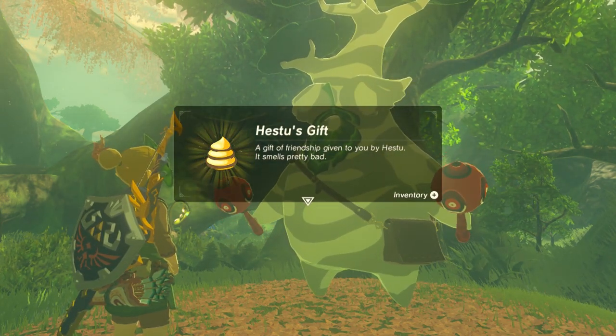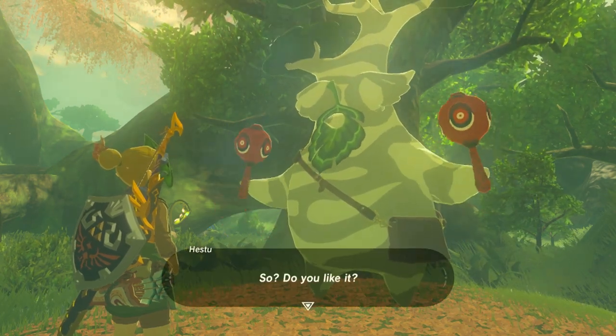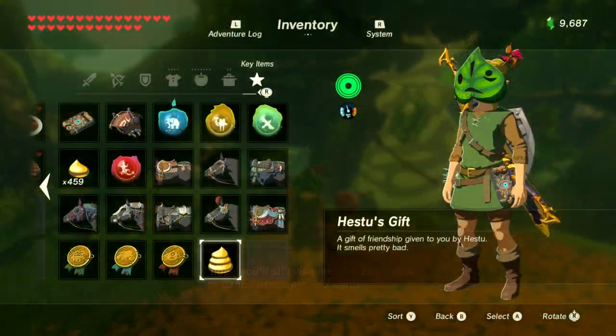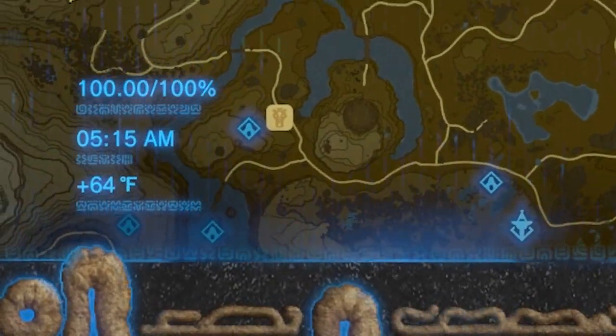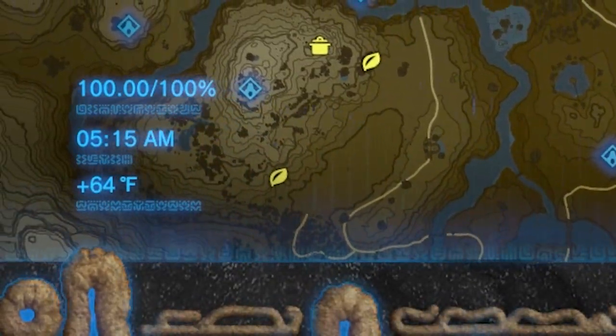What does this item do? It doesn't actually do anything. The item is just for bragging rights. But hey, I got it, so here's me bragging — whoo! You also need to locate every Korok seed in the game in order for the game's map to stay 100% in the lower left corner of the screen. So there you go.